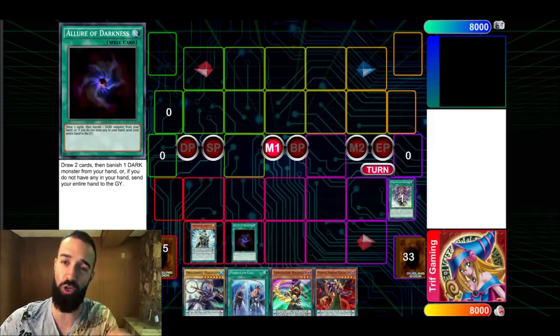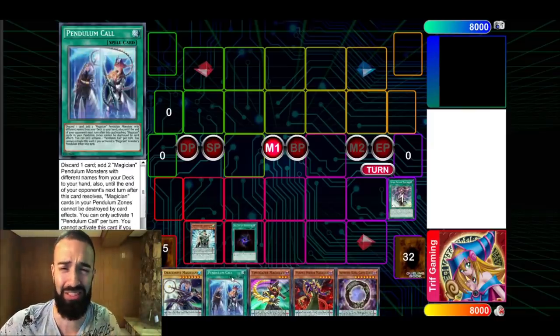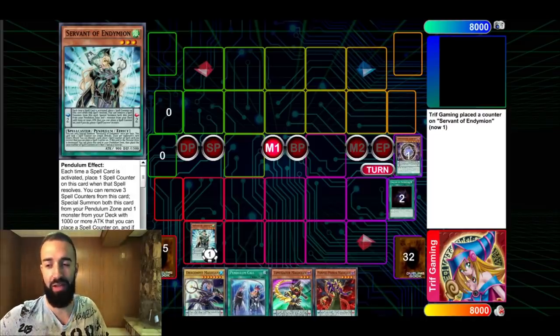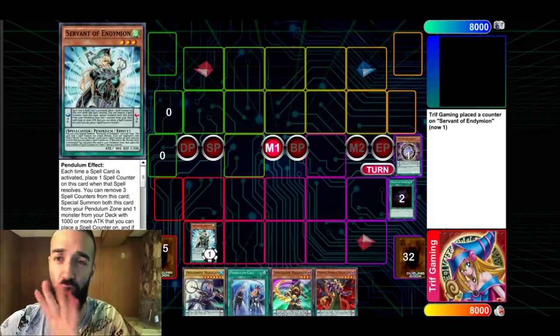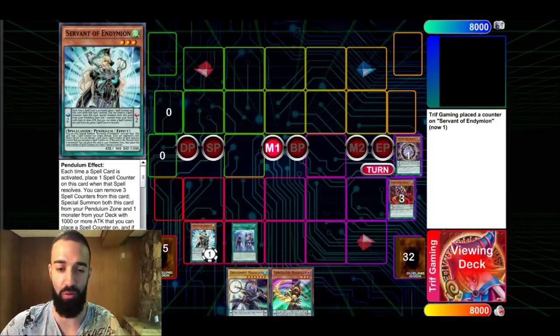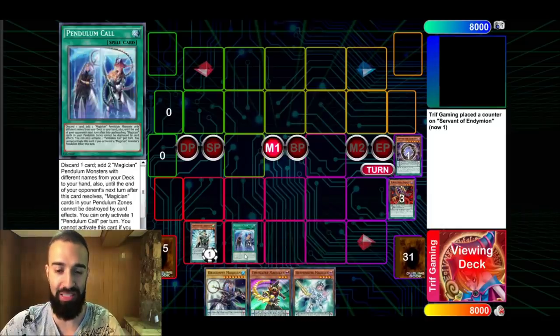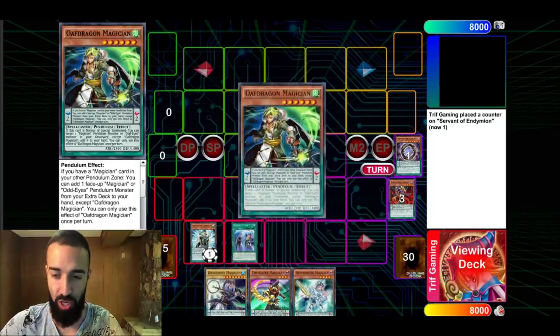We use Allure, draw Gate Zero — Purple Poison is just trash obviously. Servant is good, and with the deck built at 40 cards it's perfection turbo. You're going to resolve Servant every single hand with 23-24 spells per 40. If Pendulum Call gets Ash you're totally fine because Servant still resolves.